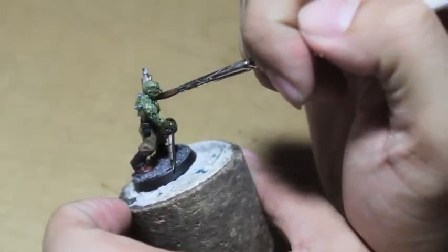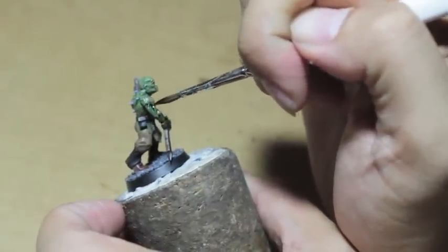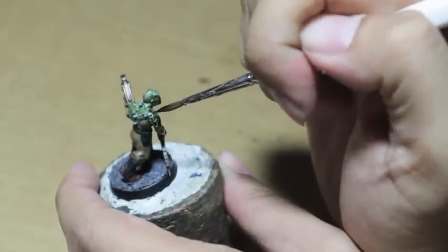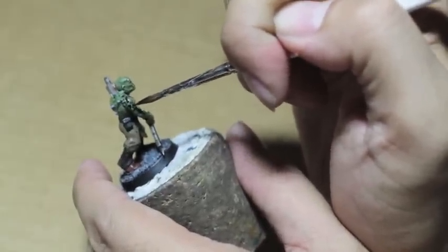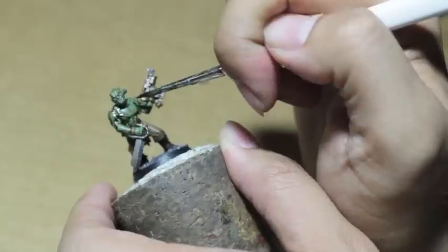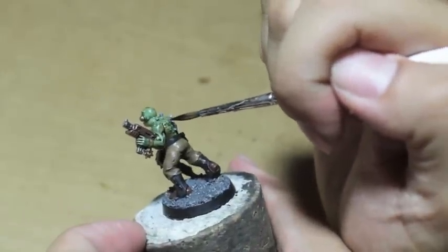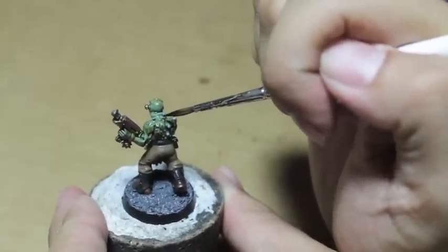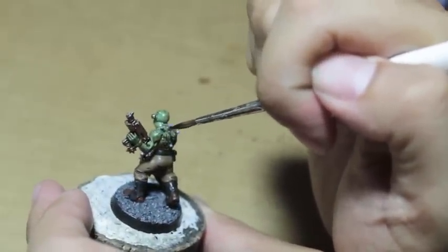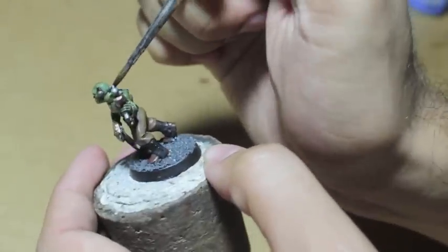We're going to do a little bit of a sickly color tone to the scar of the eight-pointed star on his right shoulder — that's where we want the most color. But if you feel like the purple works elsewhere, other places you could use it would be anywhere where there is recent bruising. So here on the back there's a lot of welts and really gross-looking wounds that you can trace a line of this purple into. Where the head meets the neck, anywhere where there's a crease in the skin.